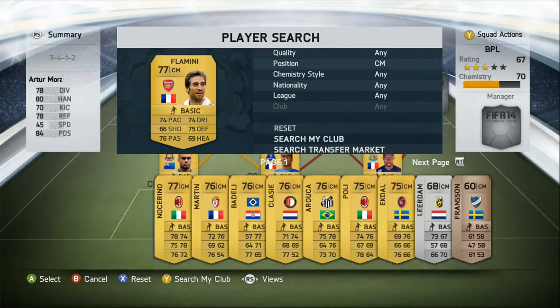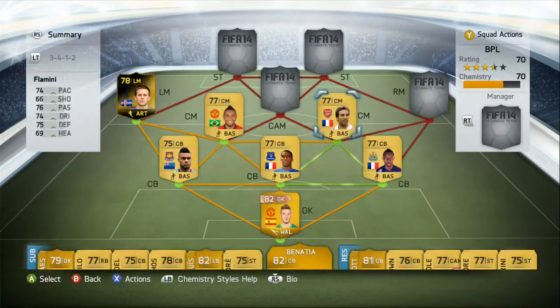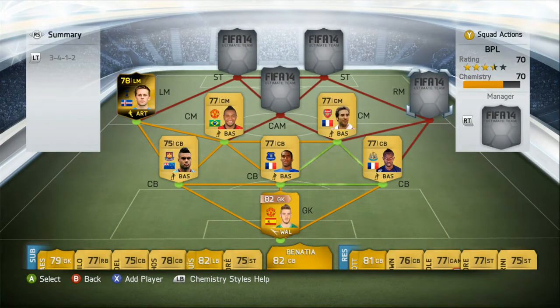Moving on we have Mathieu Flamini. 74 pace, 74 dribbling, 75 defending, 76 passing. Very, very good in my opinion. He goes into tackles differently from other tacklers — where normal tackles go about two inches, he does some Sol Campbell stuff going on there.